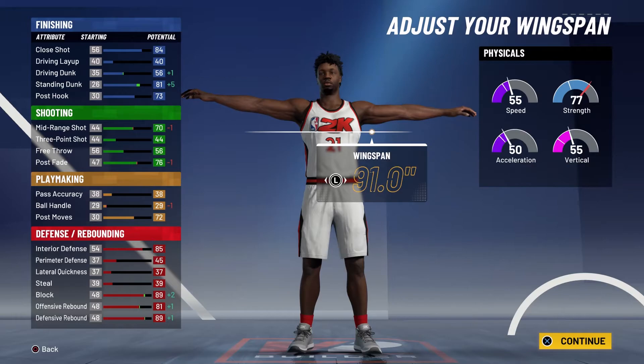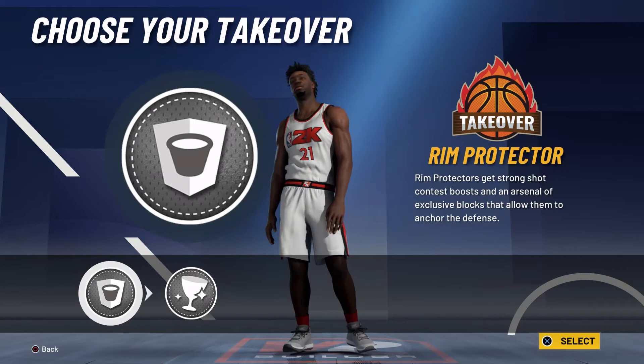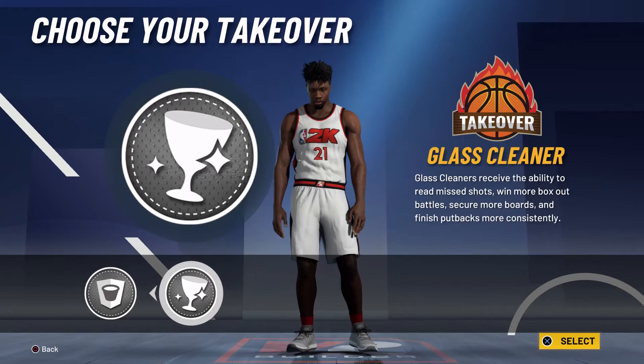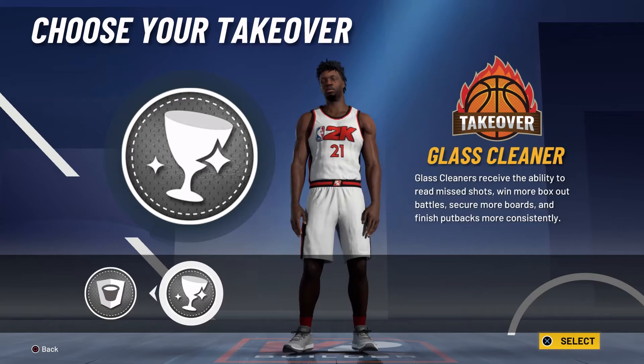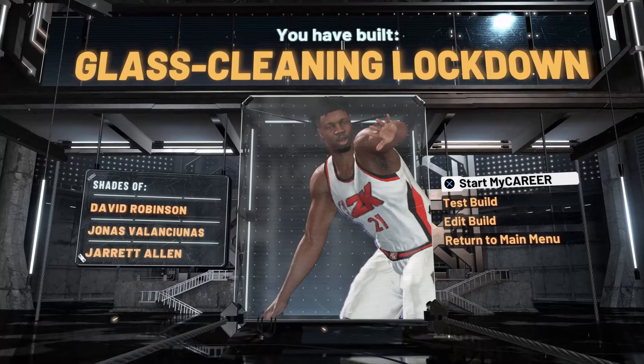Your physicals at 99 overall with the gym rep badge are going to be 63 for speed, 58 for acceleration, 63 for vertical, and 85 for strength. For the takeover you could go with either takeover — it's completely up to you. I'm actually going to go with the glass cleaner takeover though, because even though he's a great shot blocker, he actually loves leaking out and grabbing rebounds, so that's why. Both are pretty solid for Hasan Whiteside. The build is complete and you have built a glass cleaning lockdown — shades of David Robinson, Jonas Valanciunas, and Jared Allen.